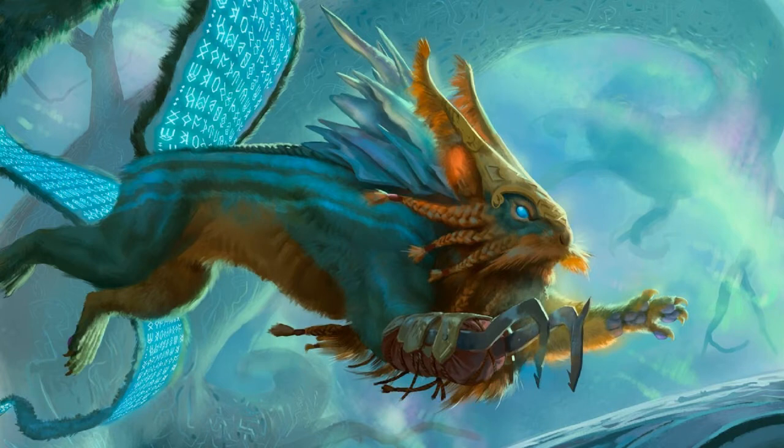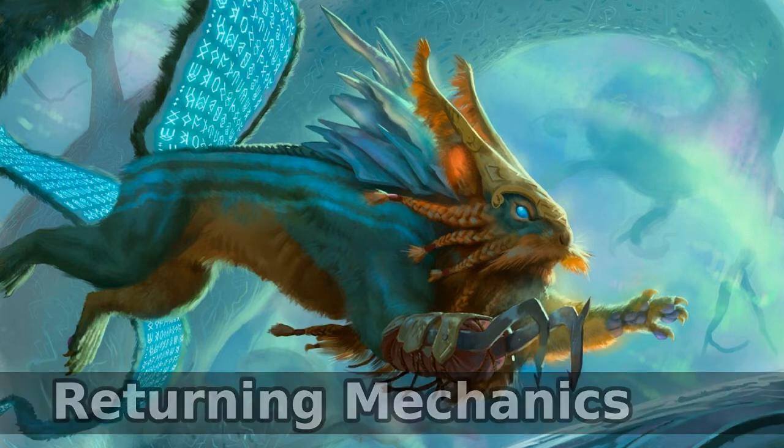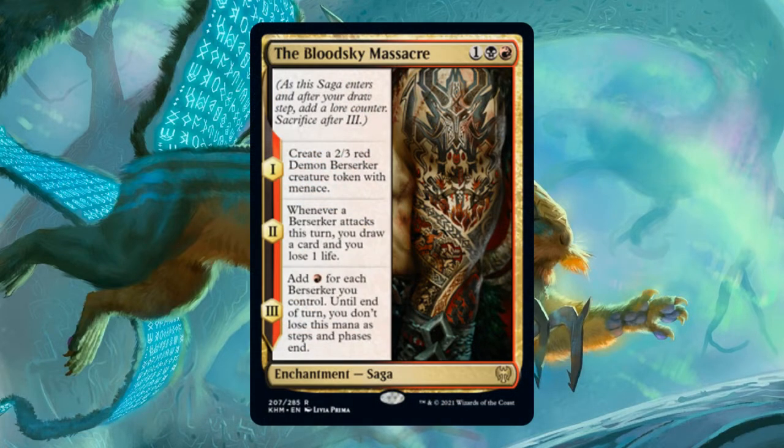Those are the new mechanics in Kaldheim. Let's talk now about the returning mechanics and returning card types. First, Kaldheim has a bunch of sagas — 20 to be exact, which almost doubled the total number of sagas in all of Magic, so Kaldheim is a big, big set for sagas. Kaldheim sagas are split evenly across each two-color combination, with one uncommon and one rare in each pairing. Some of Kaldheim's sagas are tribal pieces supporting a specific tribe, so they'll make obvious includes for those tribe decks. With so many new sagas added, I think there's plenty of support to build around them, but I already covered that in another video.